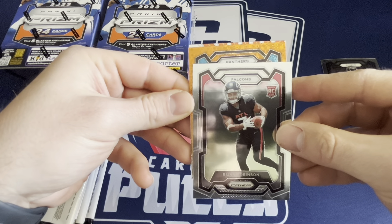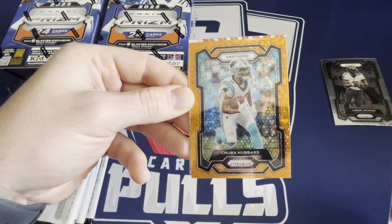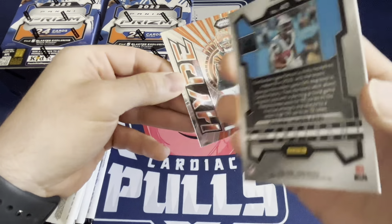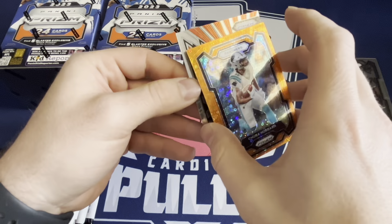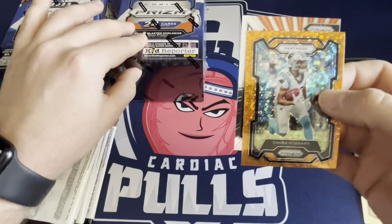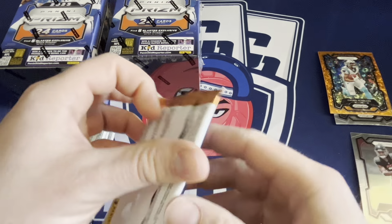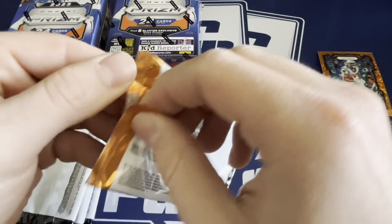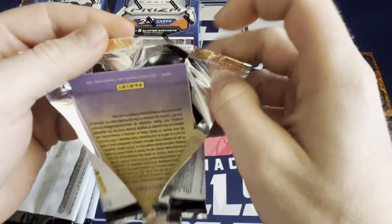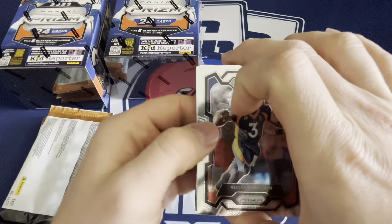Chubba Hubbard - actually not a bad player, but not a rookie. Is this numbered? No. Orange is probably the disco prism shown on the box. And Jamar Chase - but yeah, nice parallel. That would have been nice, but wrong Panther. Right team, wrong player.